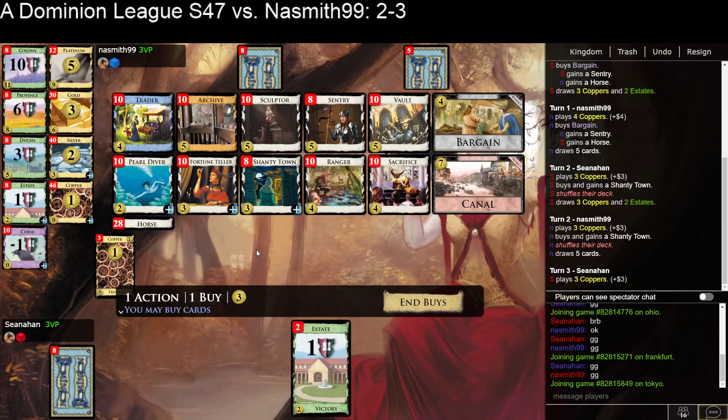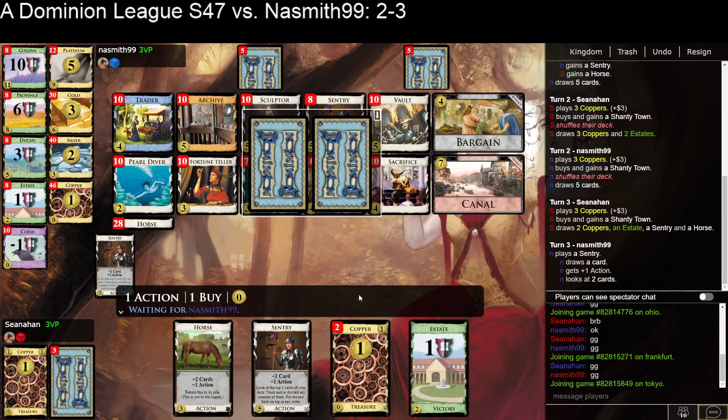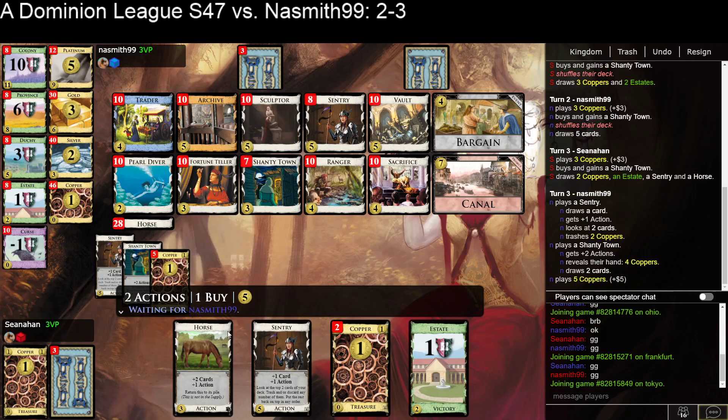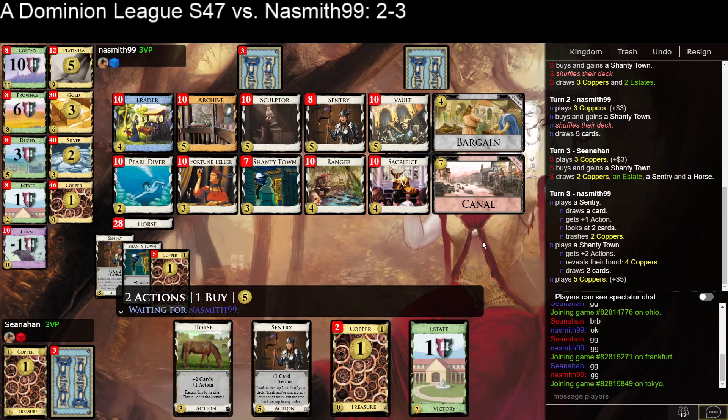Second Shantytown doesn't work as well, but I don't know what else to do because I bottom-deck all my stuff. So I do have a Shantytown down there, and I think I'm going to trigger a shuffle — play the horse first, then draw the Shantytown, trash, to hopefully play the Shantytown draw into the shuffle by a Sculptor plan. Sculptors can gain Sculptors if you get Canal, so an early Canal certainly seems possible.